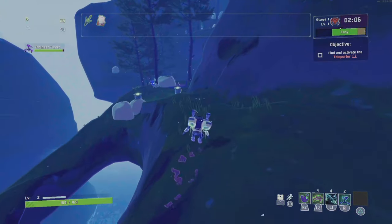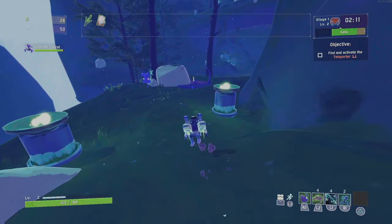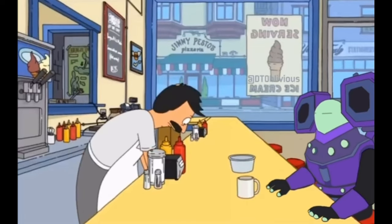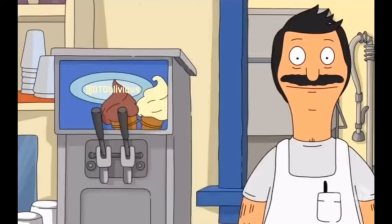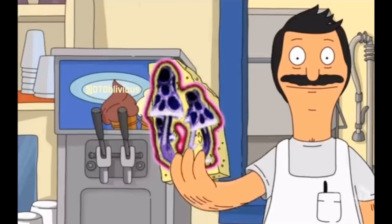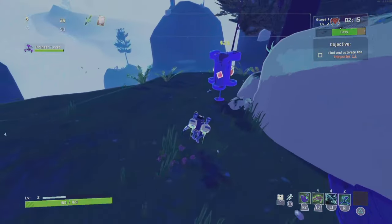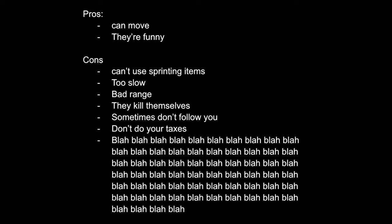They would be much better at keeping up if they could use energy drinks, which brings me to my biggest gripe: no sprinting item has any effect on them — and that includes Energy Drink, Rose Buckler, Little Disciple, and most importantly, Wax Quail. The normal stationary turrets get to use Bustling Fungus amazingly; I feel like if the mobile turrets got to use Weeping Fungus it would make perfect sense. So despite everything, should you use them?